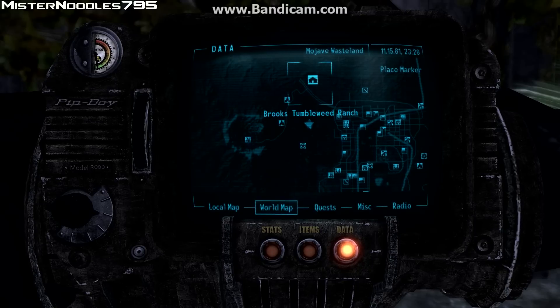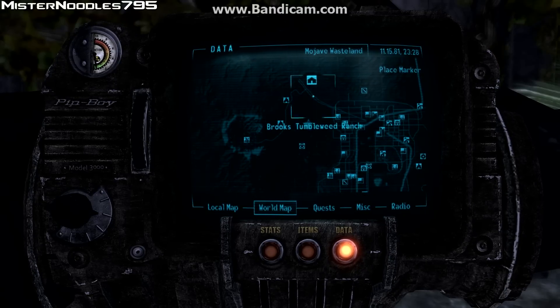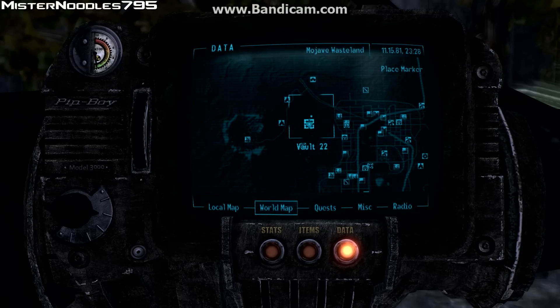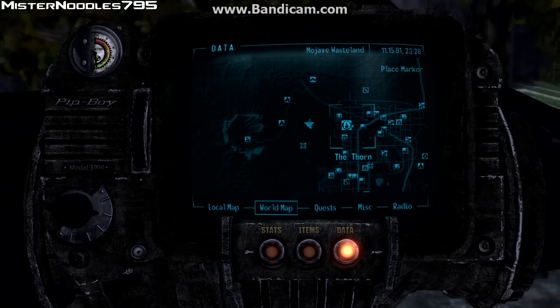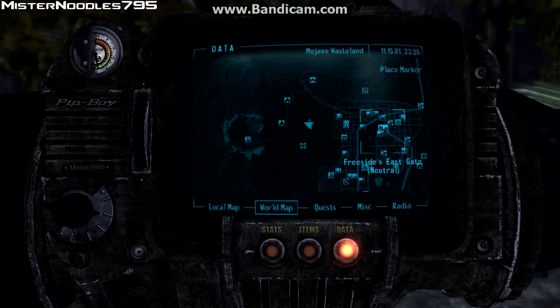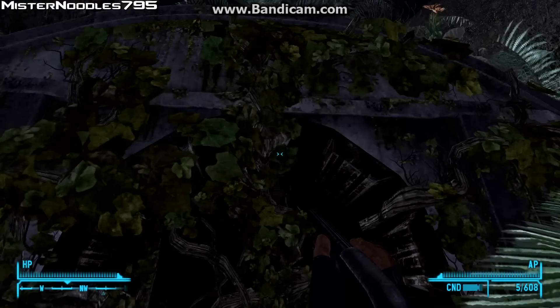But if you have Brooks Tumbleweed Ranch, if you basically just head south, you'll find it. It's kind of secluded in this little section here because it's surrounded by hills. It's pretty much west of the Thorn, and west side, Crimson Caravan, and Freeside. But once you're here, this is what it looks like.